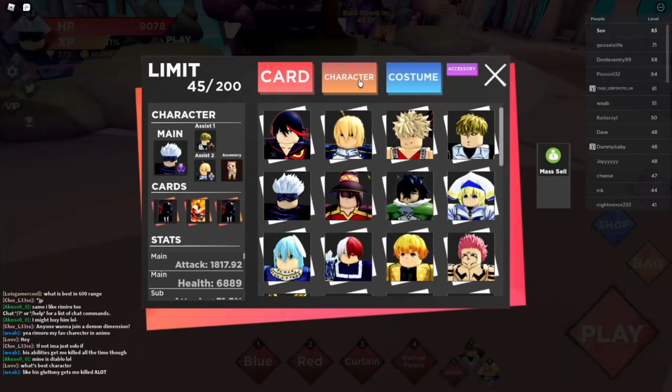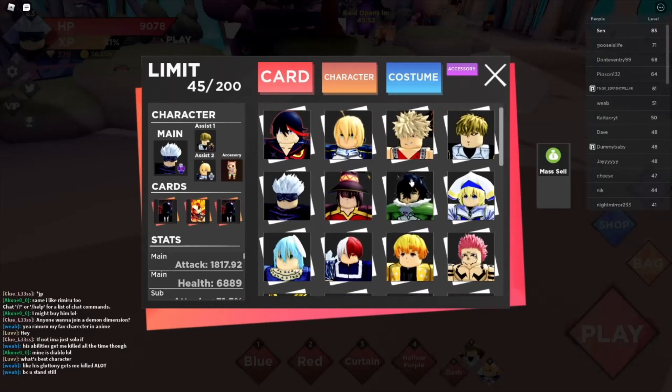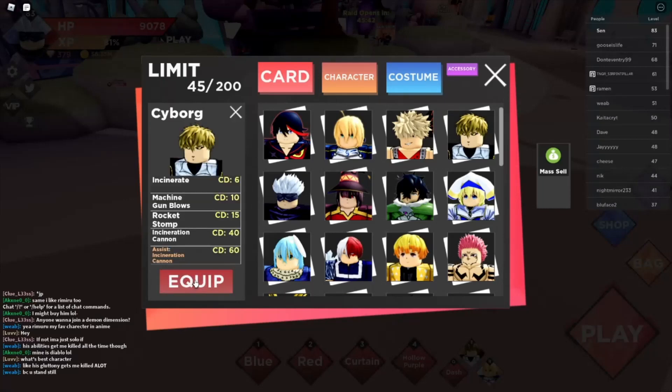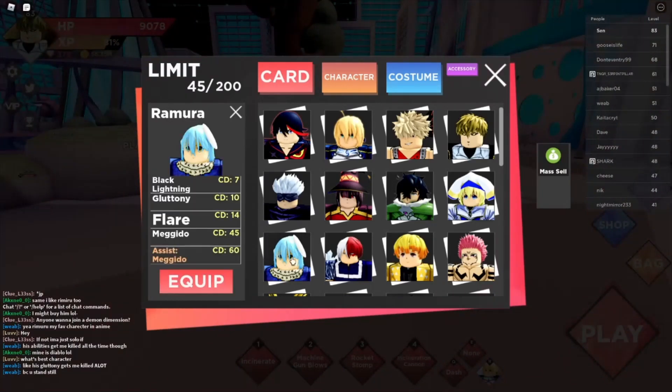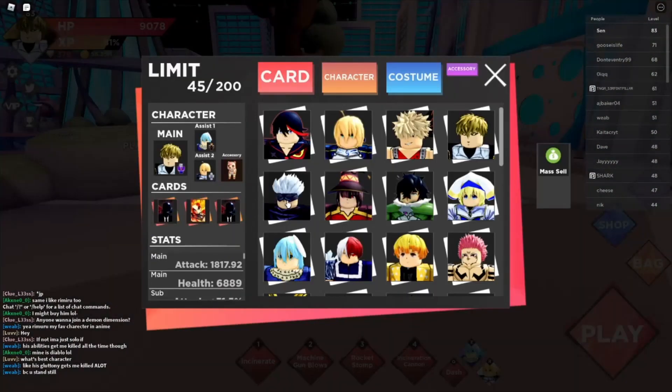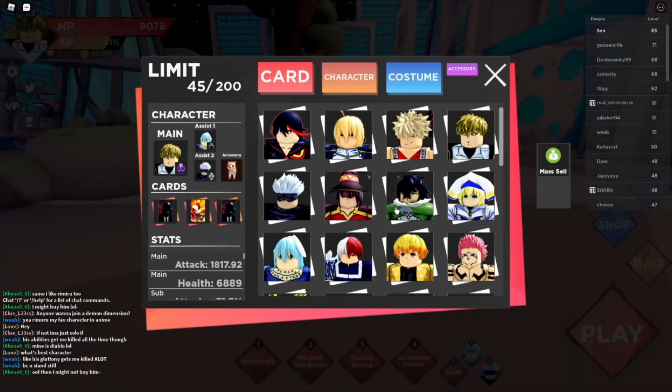The best all-around character for this dimension and the easiest one to use is Genos for sure. You want to equip Genos in your main slot, then to help with mob clearing you want Rimuru in one of your assists, and to help with boss clearing you can have Gojo in your second assist. Even then, Genos is good at killing the boss by himself so you could also have another assist for mob clearing.